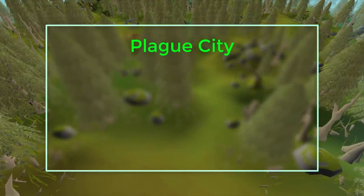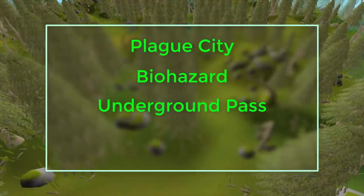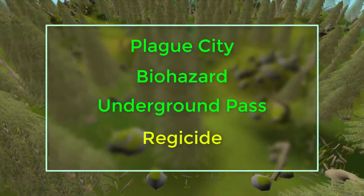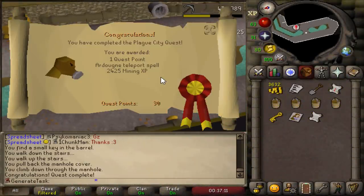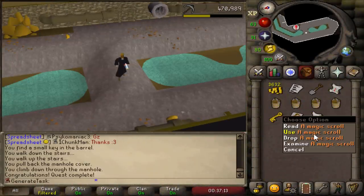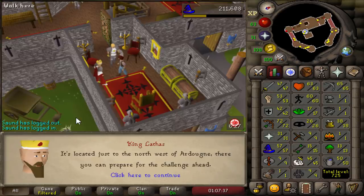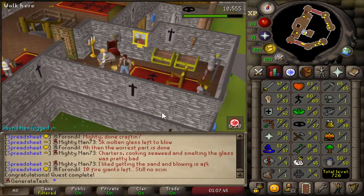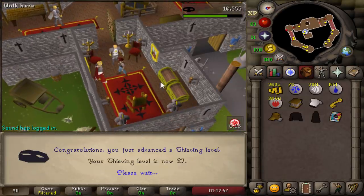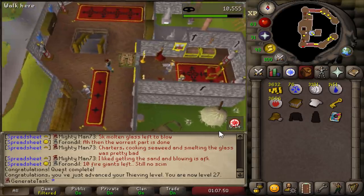So first I have to do Plague City, then Biohazard, then Underground Pass, and then finally start Regicide to enter the Elven Lands and reach Elunet. Plague City completed. And if I read this scroll I can now use the Teleport to Ardougne, which is very useful as well. Biohazard completed — we now have 27 Thieving and 33 quest points, so from now on we are able to get Champion Scroll drops. Now it's time to do the main quest: Underground Pass.